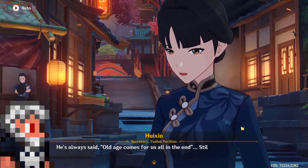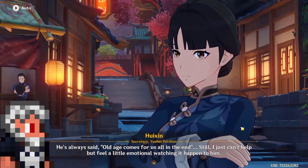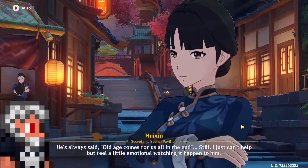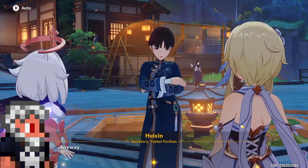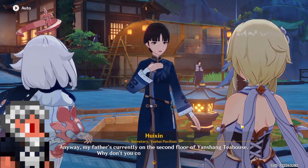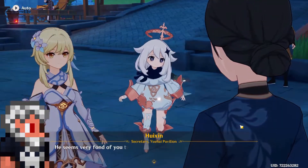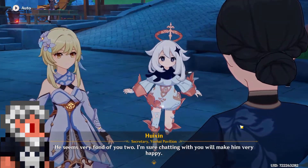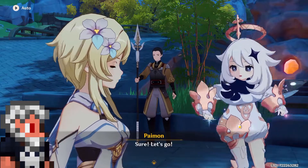Thinking about it, I also remembered the desert part of Sumeru that will have ruins and temples based off of Egyptian pyramids and temples, of course. Because of that, I took the idea of an archaeologist who, with the help of his Geo Vision, accidentally awakened the power inside a dendro-infused gem. More explanations about this in the coming sections.